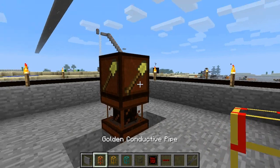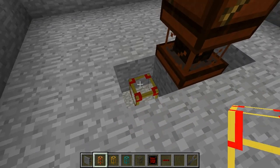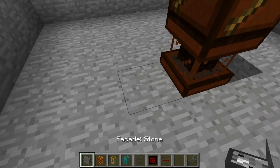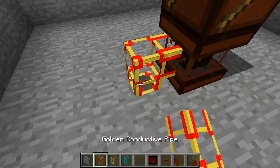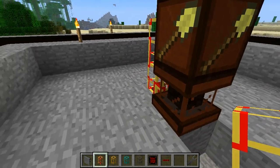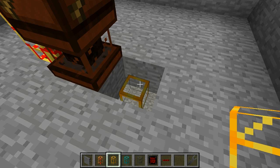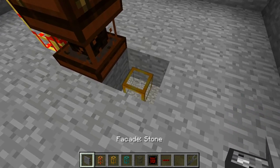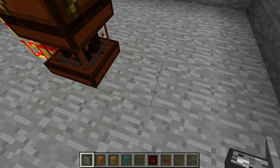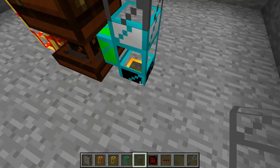We are going to start with the supply of power and begin by placing a golden conductive pipe in the floor, then cover it with facades. With two conductive pipes above there. Same procedure here, starting with a golden transportation pipe, the facades, a diamond pipe, and a stone transportation pipe.